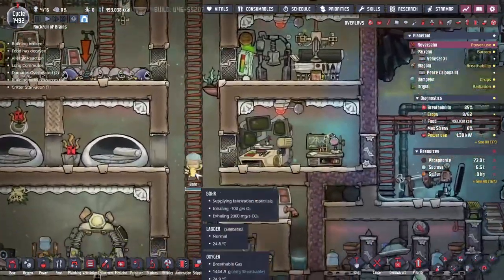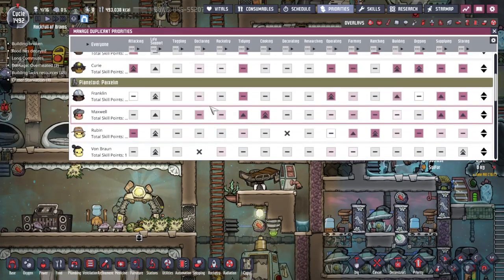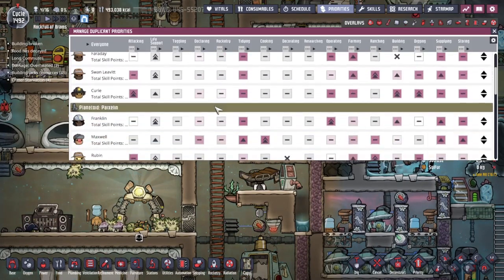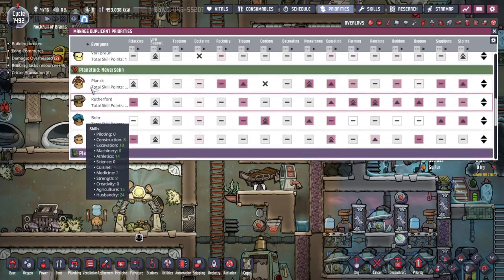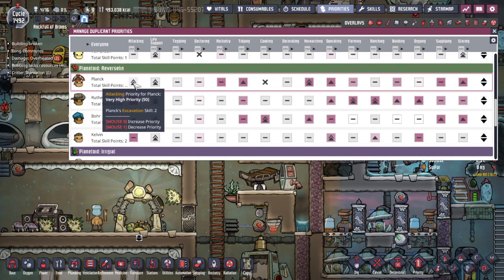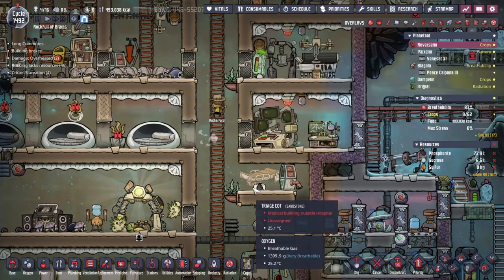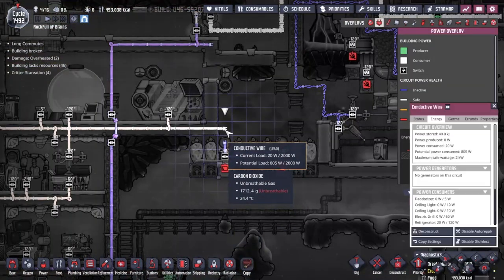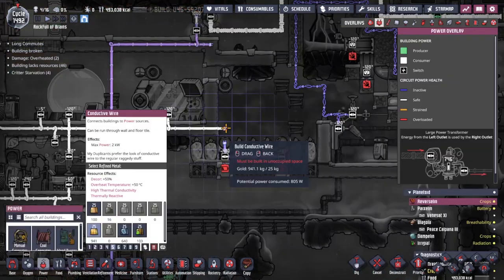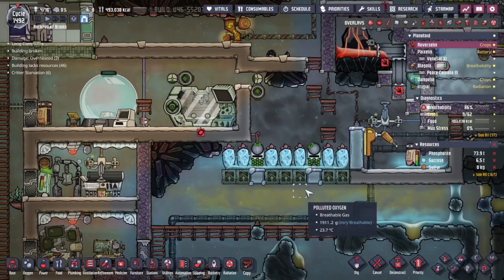Let's go to the priorities and make sure Plank is indeed doing what he's supposed to be doing. It's always a mission trying to find the correct asteroid over here. Okay Plank - research is high, tidy, everything else seems low. I see a problem we have encountered here - let's reconnect that, that should be fine I hope. Okay, this is now producing radbolts in the radbolt generators because Weezwort is highly radioactive.